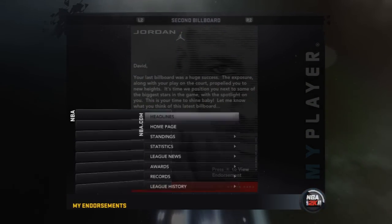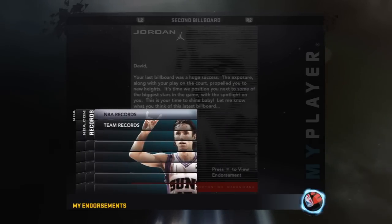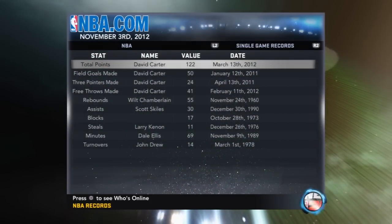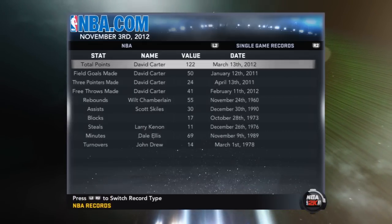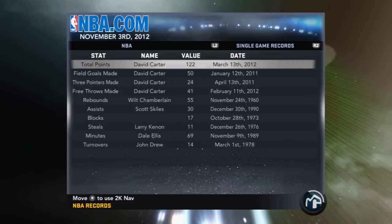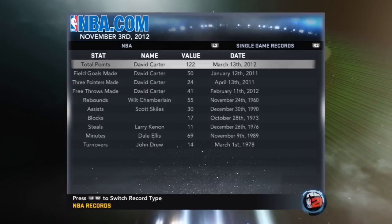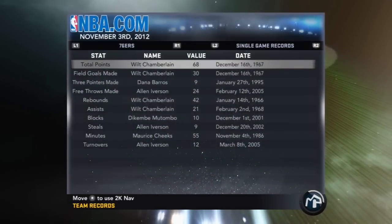Now let's look at things that lead up to getting to 99 overall — NBA records to be exact. With this my player scoring small forward, I scored 122 points in a single game, had 50 field goals made, 24 three-pointers made in a single game, and 41 free throws made in a single game. I'm gonna try to catch Wilt, but I don't think I can — I can't be in the paint and guard my guy at the same time.